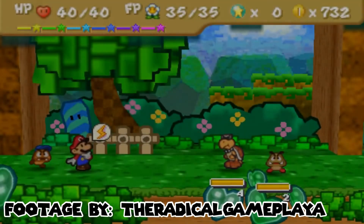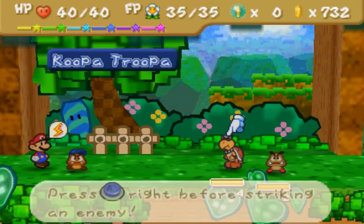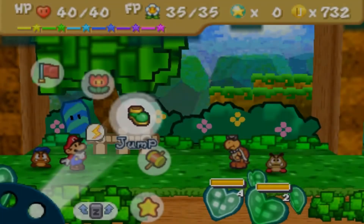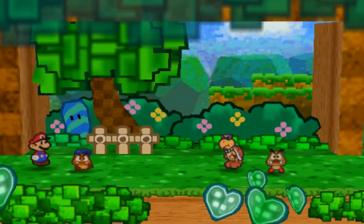The battle system in this game is just like any other RPG — you're on one side and the enemy or enemies are on the other side. You can use moves like Jump or Hammer, or switch to your partner. There are different types of jumps, different types of hammers, and different types of partners.